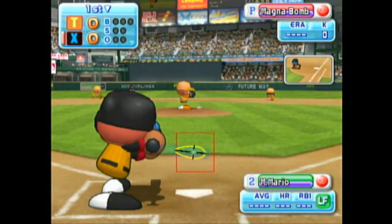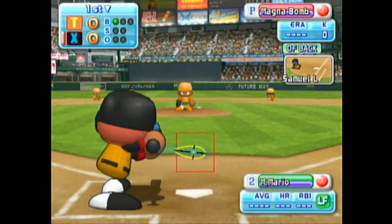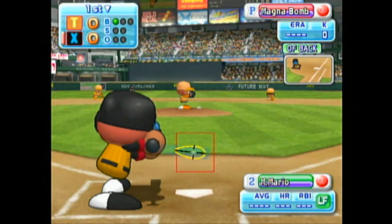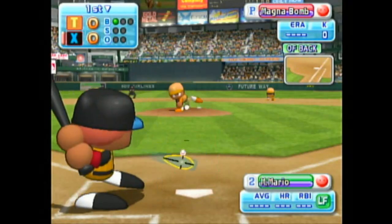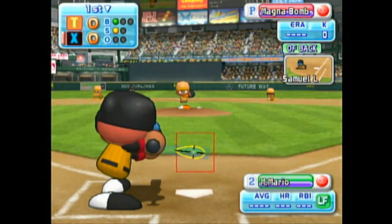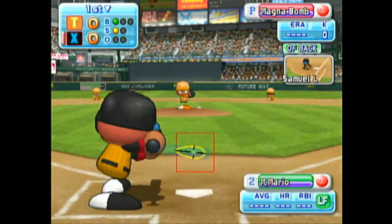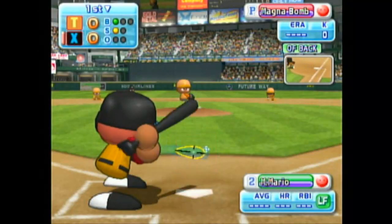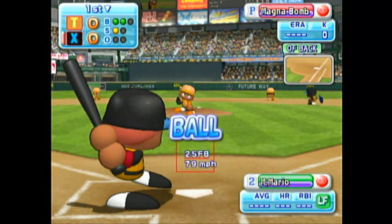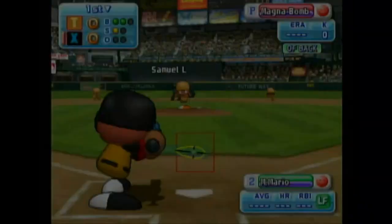The go-ahead runner is on with no outs. Next up, Marte. Here we go for the first pitch. Foul ball. The pitcher makes a pick-off attempt to first. Pitch is out, catcher throws for second — close call, but he's safe. That's a stolen base.